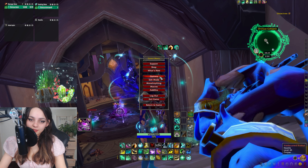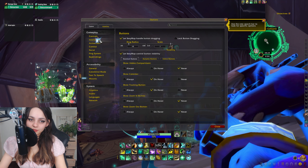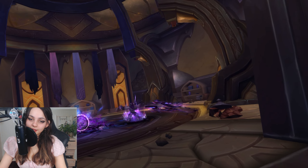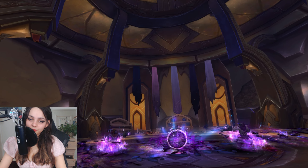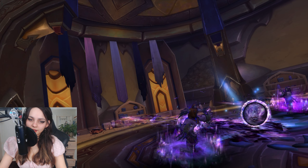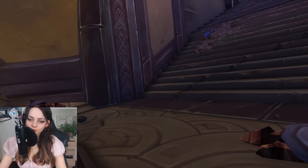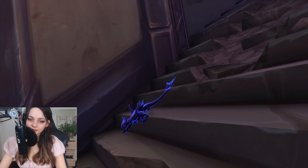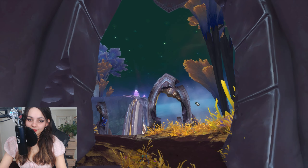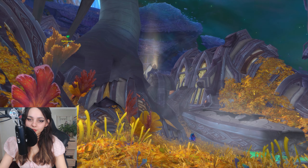Her Void Elf racial proc'd — the Entropic Embrace. I turned the name plates off. We're just like in this kind of weird, rune-like place.